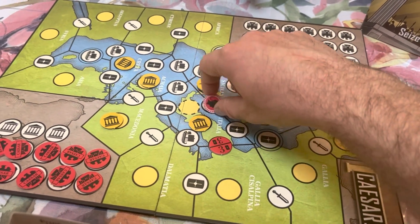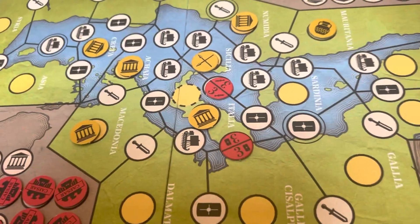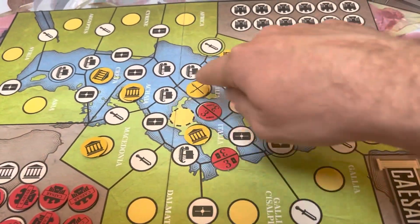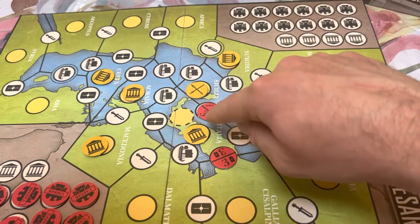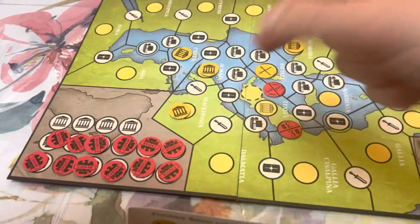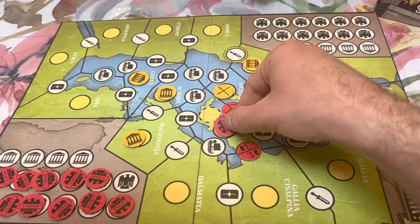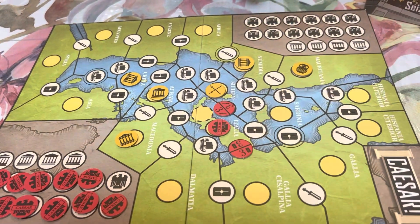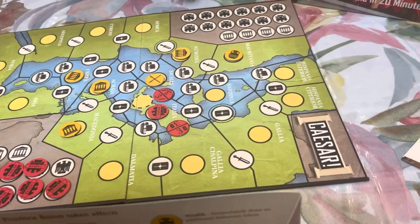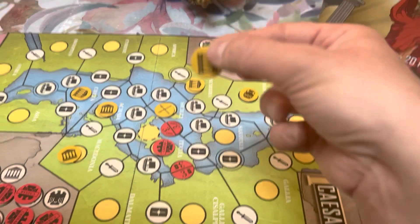In Italy, once all the influence is counted up, you take the bonus and place one of your control markers. Because Italy is a big province, you place two control markers instead of one.